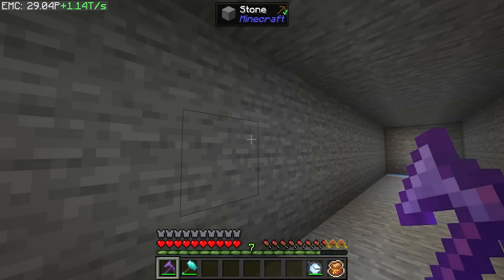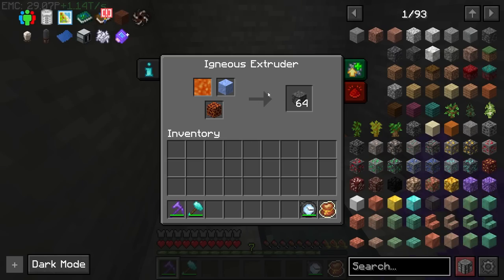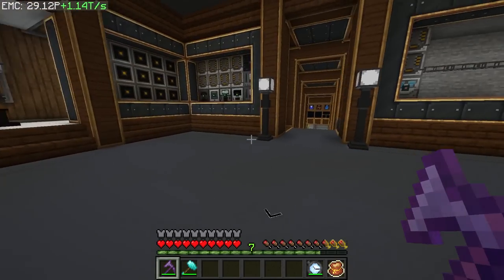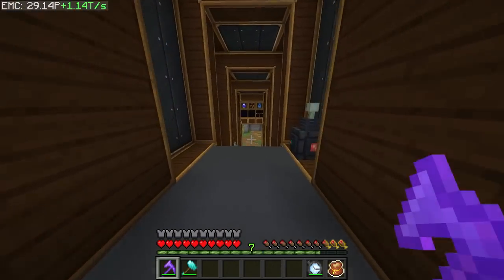Another thing I did: I got rid of our chicken room up here. The only thing left up here is the extruder, and we don't technically need this anymore — although in the future we're going to have to do a singularity with uranite, so we are going to have to pump up our uranite production at some point. But for right now it's just sitting up there.